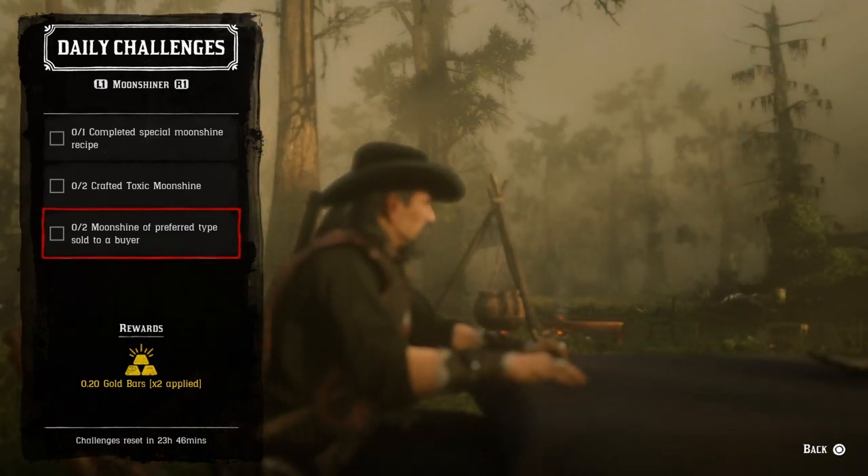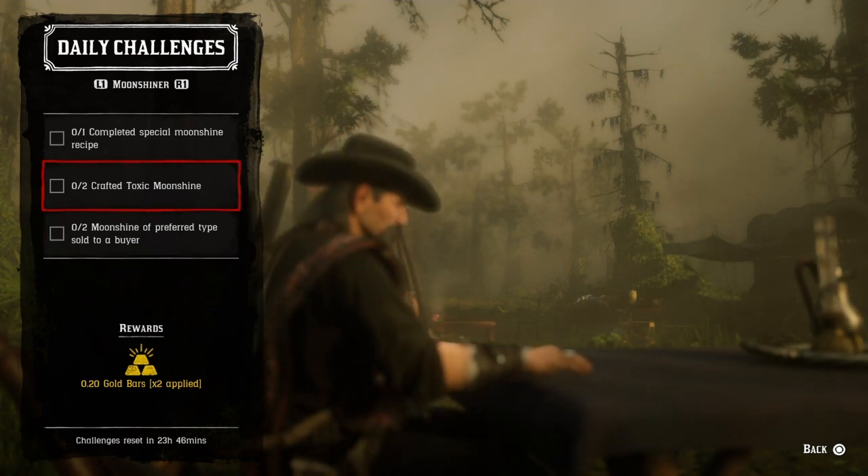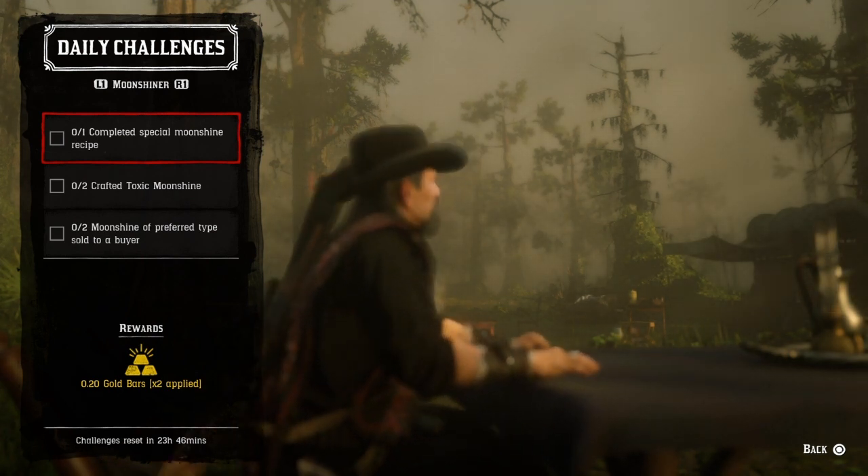For two moonshine preferred type sold to a buyer, you can sell to anybody except Barn Higgins — if you sell to Barn Higgins this challenge won't count. Sell to anybody else and once you do two, that challenge will be completed.